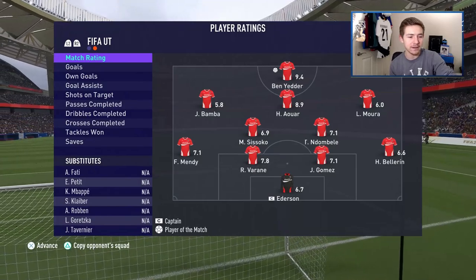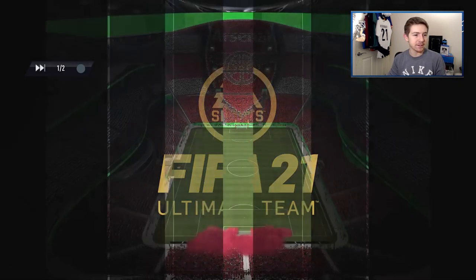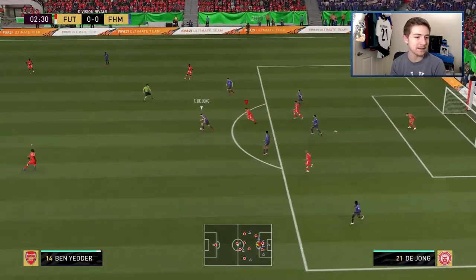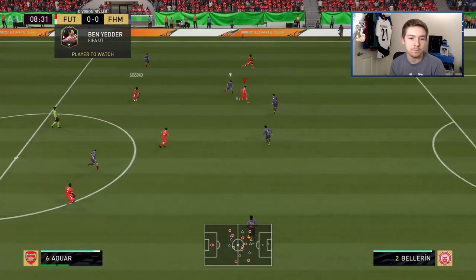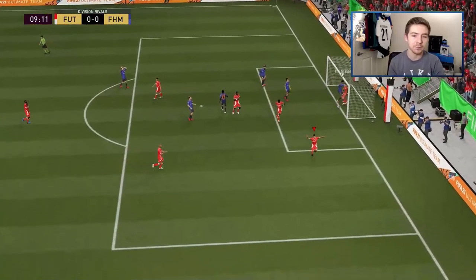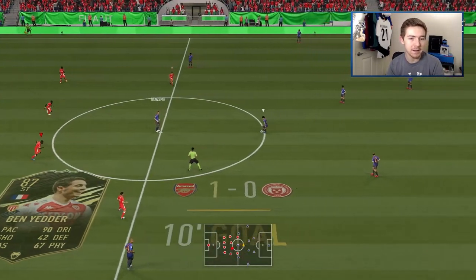In the next game we are up against icon Thierry Henry, and freeze Kappa is in the opposition side as well. Ben Yedder pulls back and finishes off the left foot - wow, I thought that was destined for the back of the net but we've cracked the post instead. Then Mbappe puts Ben Yedder in on the inside in support - brilliant counter-attack, and we score from a nice positioning run from the forward.